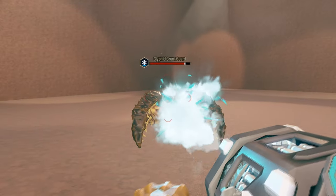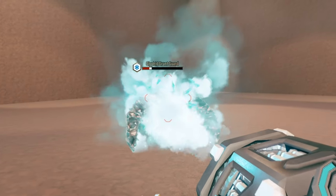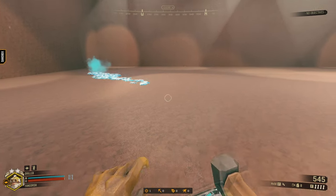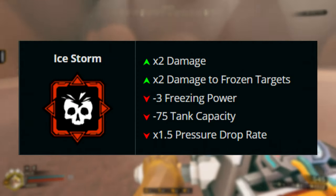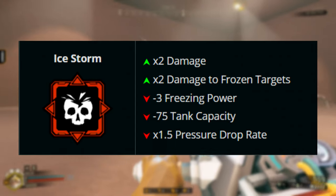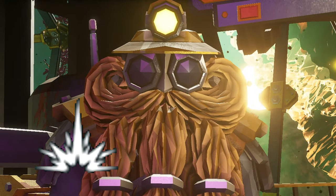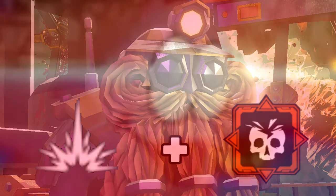What Ice Storm does is grant you double damage for the normal Frost Blast and double damage to frozen targets as well, with the downsides of less freezing power, ammo, and an increase in pressure drop rate. But since Fragile was updated in the latest maintenance patch, Fragile makes Ice Storm even more powerful.